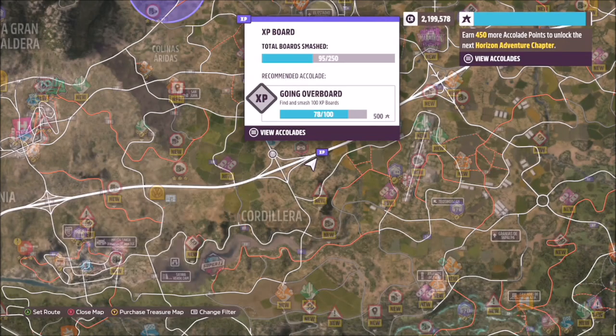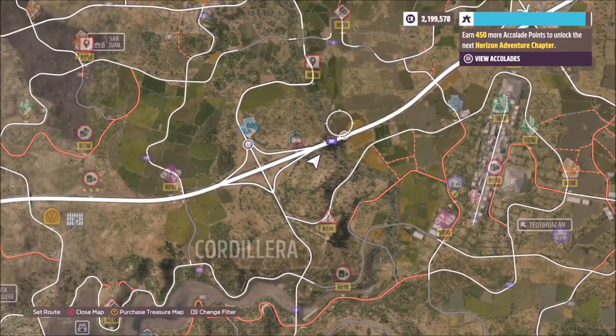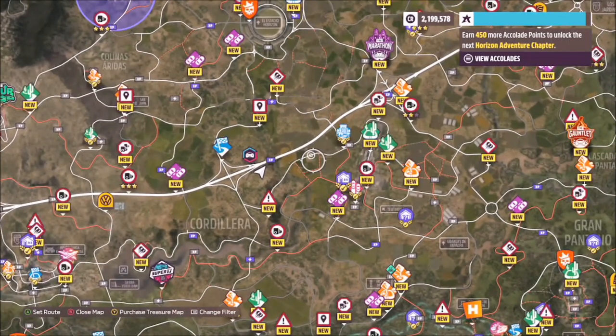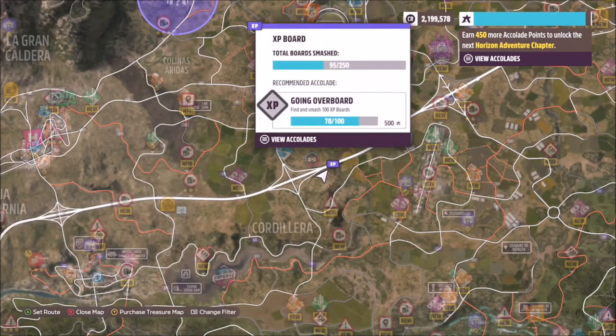Hello and welcome back to the channel. Today I'm just going to do a really quick guide on how you can smash the XP board which is underneath the highway bridge. It's actually easier to get than I first thought. As you can see, it's here just to the left of the pyramid sort of drag strip and just to the right of the main Horizon Festival.